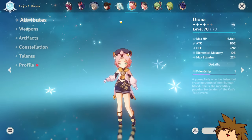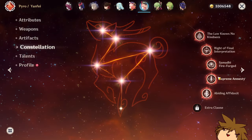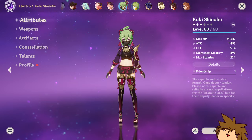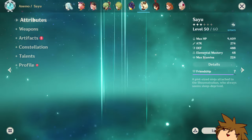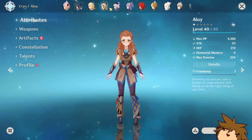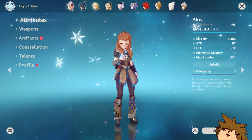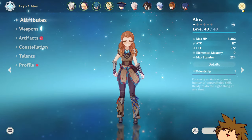There's also Yona at E2, Yanfei who I want to build for her shield, and Kuki who I use so much on my main account that I'm avoiding her here. Then Heizou and Cyno as well. That's pretty much all the characters on this free-to-play account.